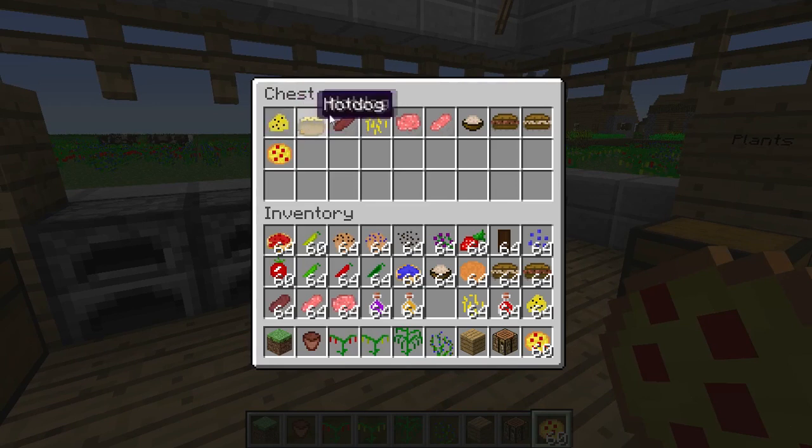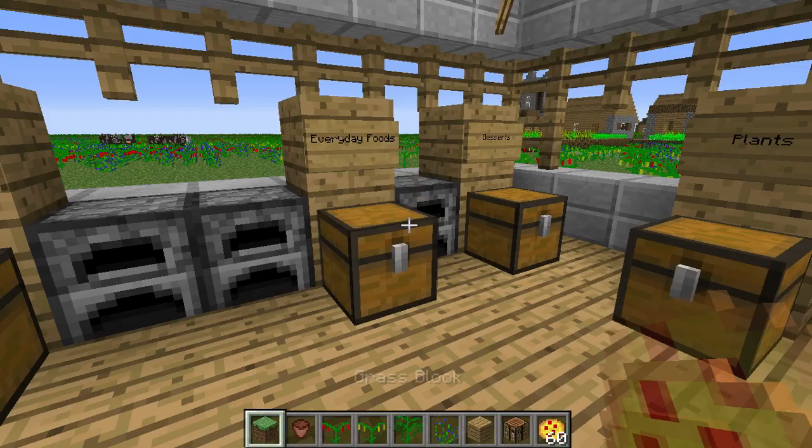For the everyday foods you get pizza — pizza's awesome — you've got cheese, the hot dog, the cooked sausage, the shredded cheese, the raw ground pork, the raw pork sausage, mashed potato, steak sandwich, and a pork sandwich.